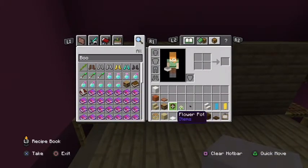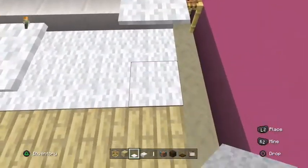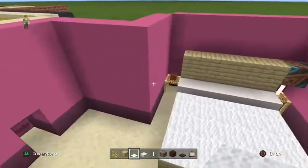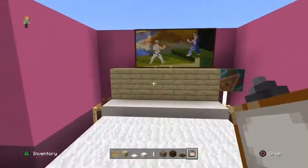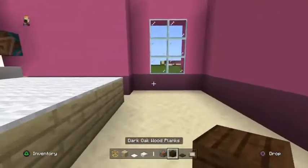At the back extend up by two more blocks. Get quartz slab going along with white carpet filling in. Get rid of any floating ones that may have appeared. Up here you want a painting — preferably the one that fits.